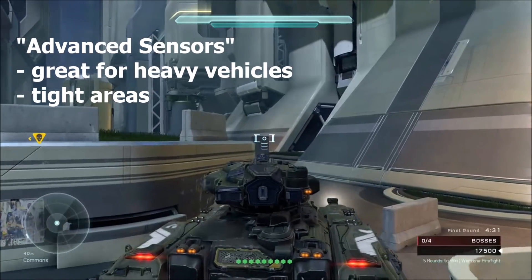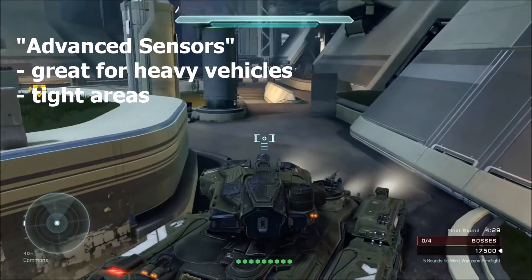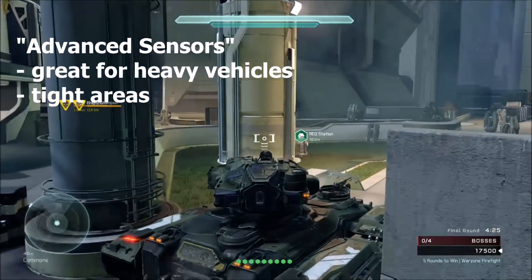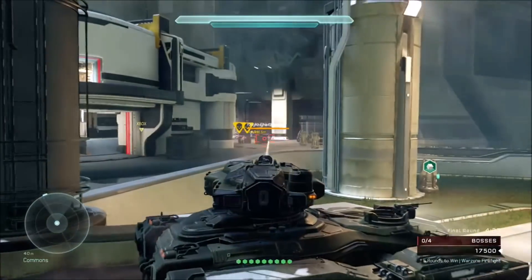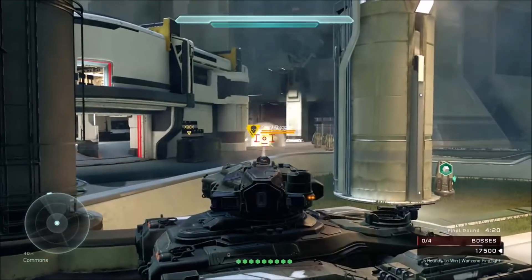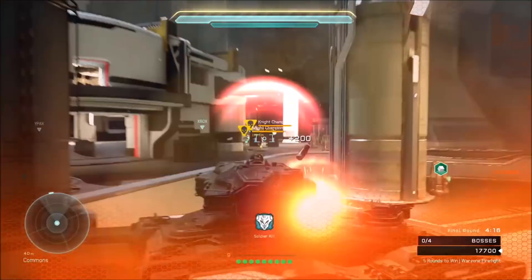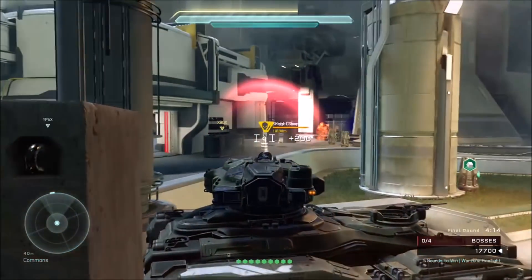Advanced Sensors can also be used with heavy vehicles like the Scorpion, Wraith, or Mantis, which are relatively slow. The extra radar range will help prevent people from sneaking up on you, boarding you from the back, planting an easy grenade, and destroying your heavy vehicle.